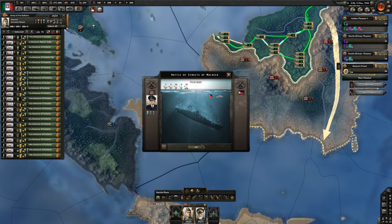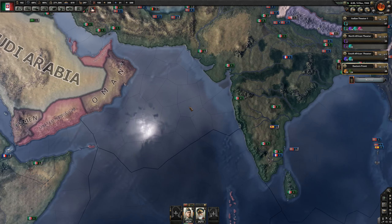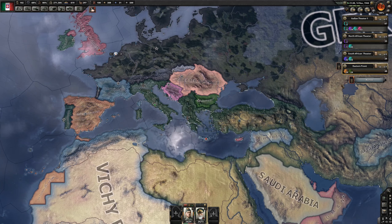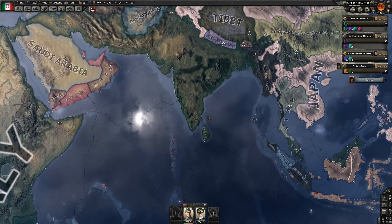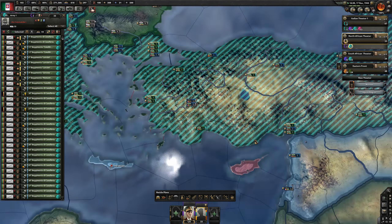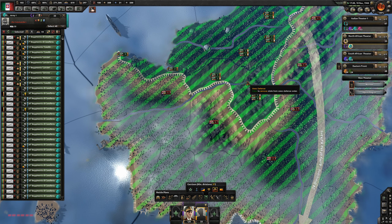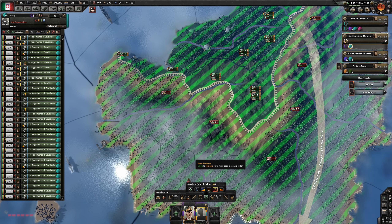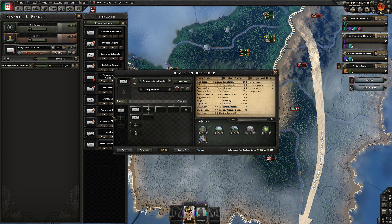We've got some more convoys. Everything's still secure back here. 102 political power. I don't think I have orders for that army to garrison. Need to do that as well - you need 37 divisions, you've only got 33. What am I training? Nothing. And this is the right one - MPs.